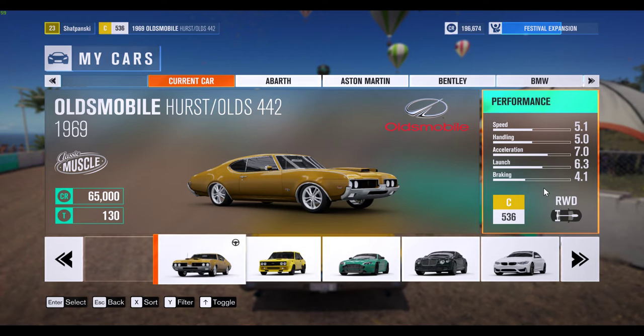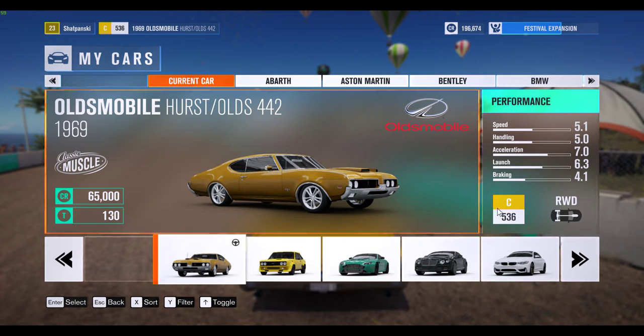It's kind of like play wherever you want to play. On this sheet, it tells you some numbers about the performance, I think from 0 to 10. The C here is the class, and the 536 is like a cumulative performance number. I think it really ranges from maybe like 100 to 1,000 or something, depending on how insane the car is — the base car plus whatever you've done to it. So this does take into effect upgrades you've done.